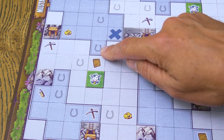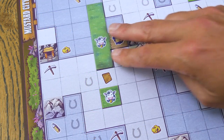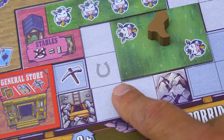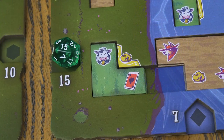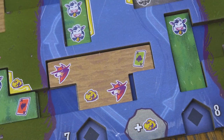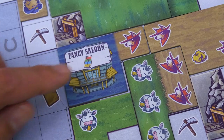On your settlement board you'll also find some horseshoes. These represent key paths to blaze, so covering them with tiles will be helpful for your score. At the end of the game, you'll actually lose one point for each uncovered horseshoe remaining. Some tiles have aces on them that come in four different suits. Collecting matching sets or sets of different colors can score you more points during the end game. There are also ways of getting some bonus aces, such as placing buildings like the fancy saloon.